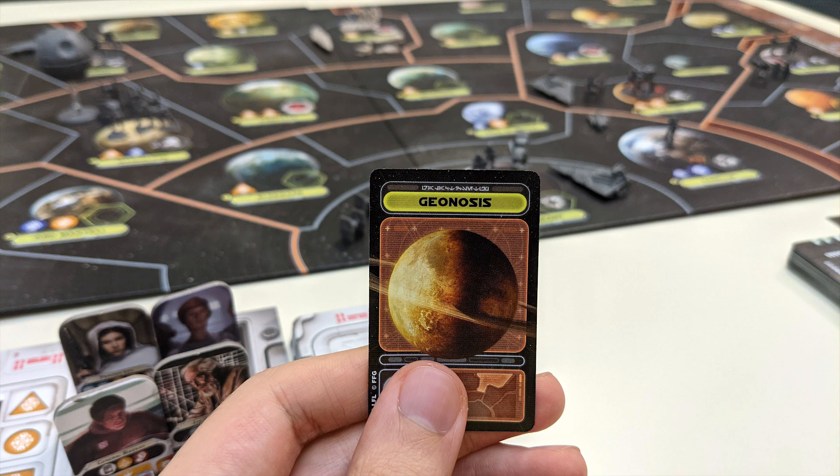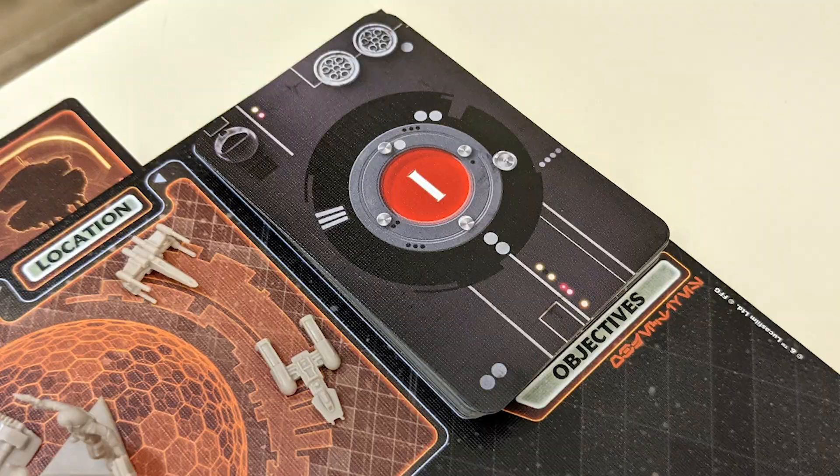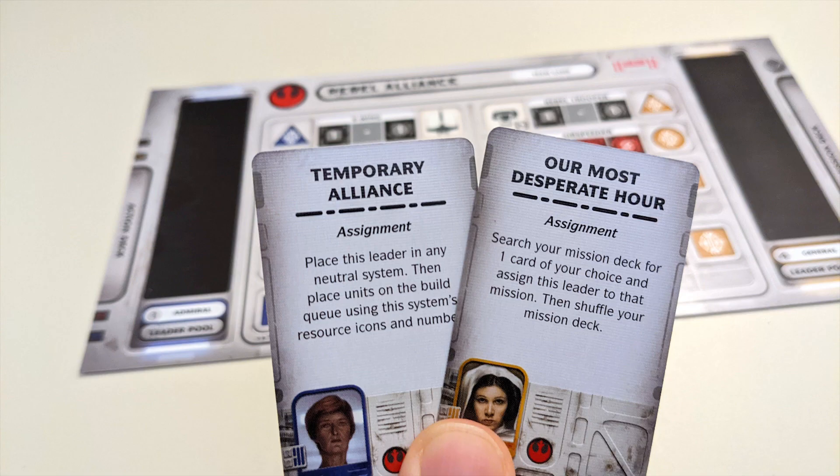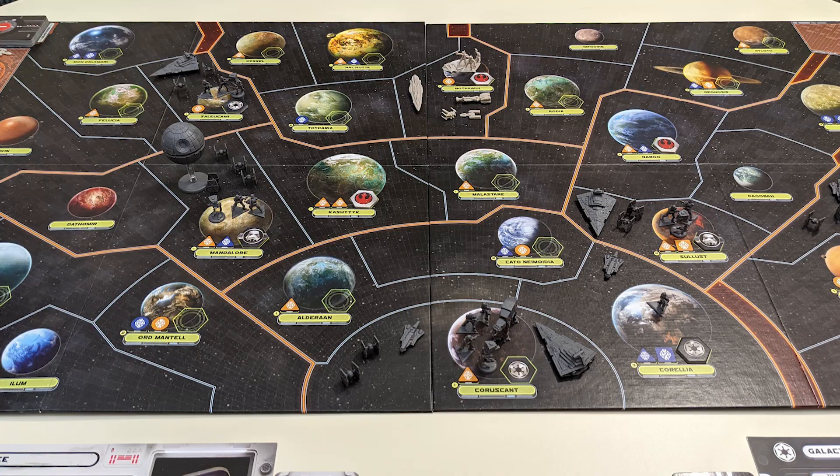The rebel player gets to choose one probe card depicting a system in which they'd like to establish their secret base. This card is tucked underneath the board and is a secret to the Empire. Rebels also draw one objective card that only they can look at. Both players draw two starting action cards, plus their opening hands made up of four starting mission cards and two more from the tops of their mission decks.